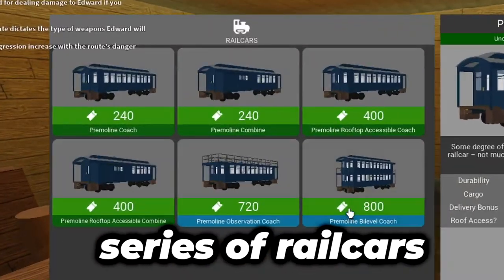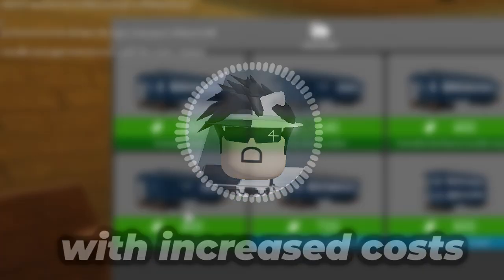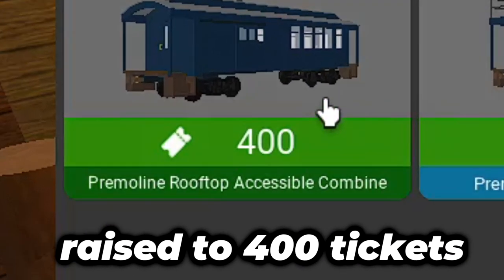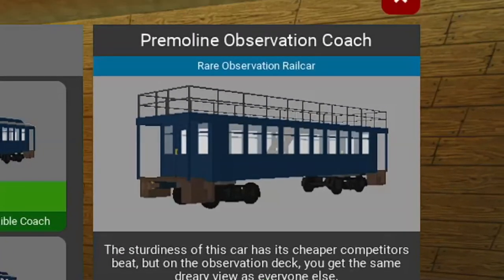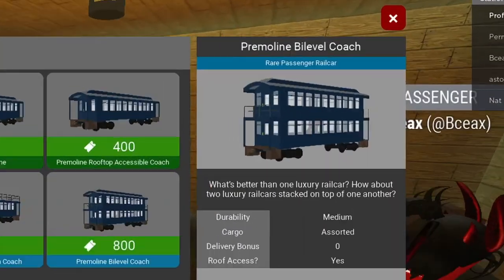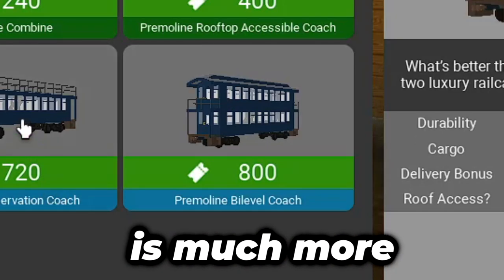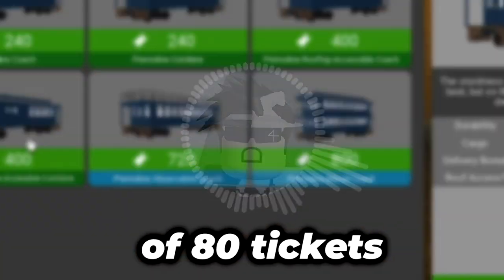Dead Ridge City offers rail cars from the Premier Line series, designed for intermediate and advanced players with increased costs. The Premier Line Coach and Combine give medium defense at $240, as well as providing windows and cargo spawns. You can also get these with roof access, but the price is raised to 400 tickets. The Premier Line Observation Coach offers medium defense with a better second floor, but at the hefty cost of 720 tickets. The Premier Line Bi-Level Coach is way more attractive, with the rail car being a full double-decker that has the second floor furnished with walls as well. I feel like the Bi-Level Coach is much more appealing, as it gives you more crates and a fully furnished second floor for just an increase of 80 tickets.